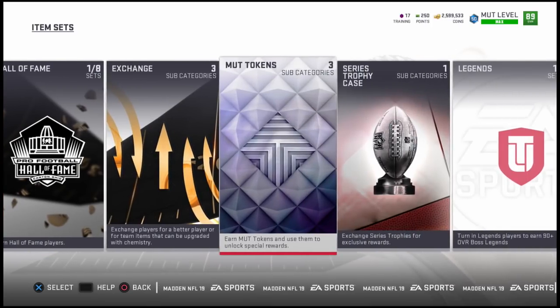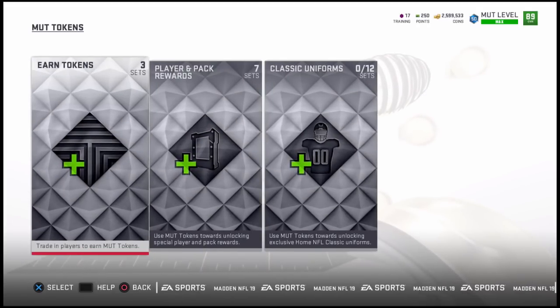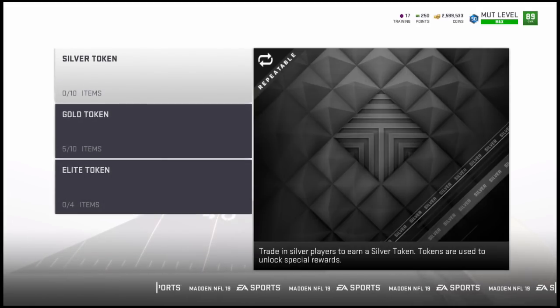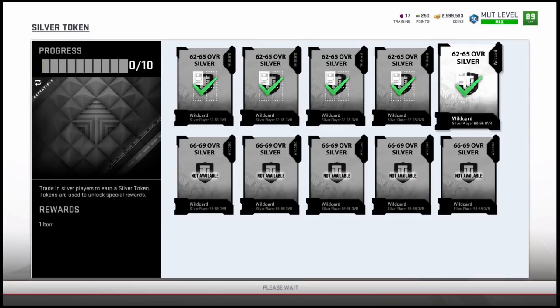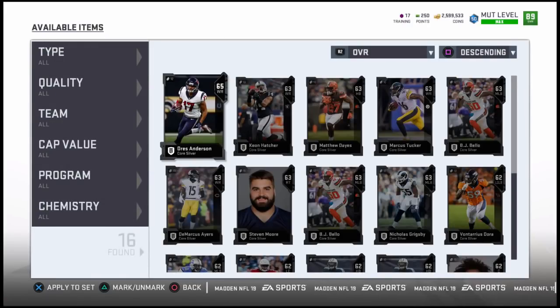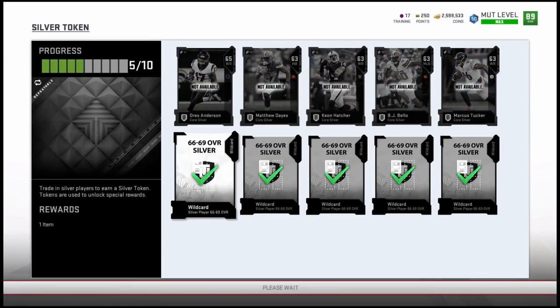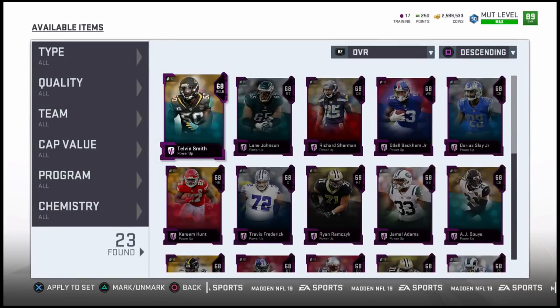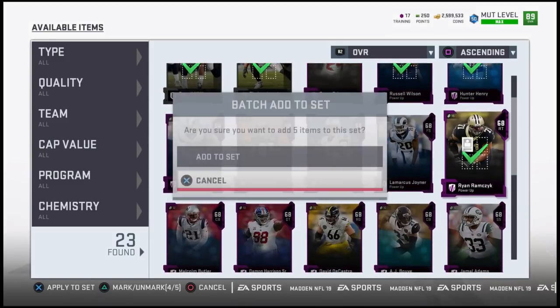If you guys do not know what a Rising Star is, if you did not play previous years in MUT, we did have a thing known as Schefter Stars where we basically got a little program with a couple of players, usually one to two every single week — one on offense, one on defense. What they ended up doing was giving you a player that was an up-and-coming great player that EA felt like may get better and better as the season goes on.